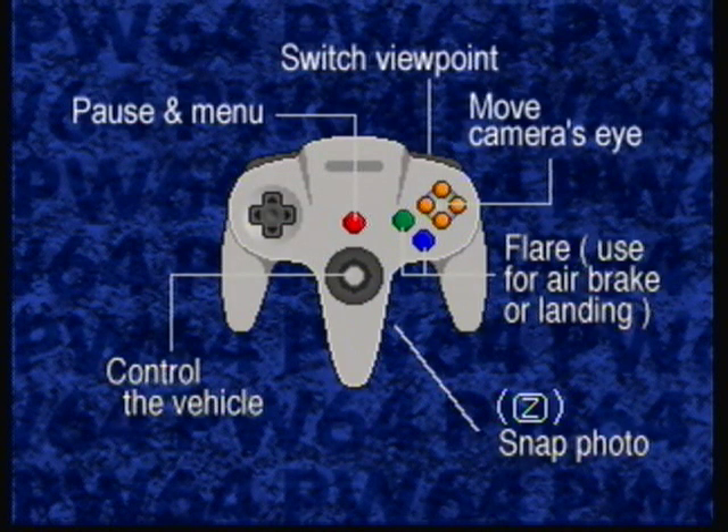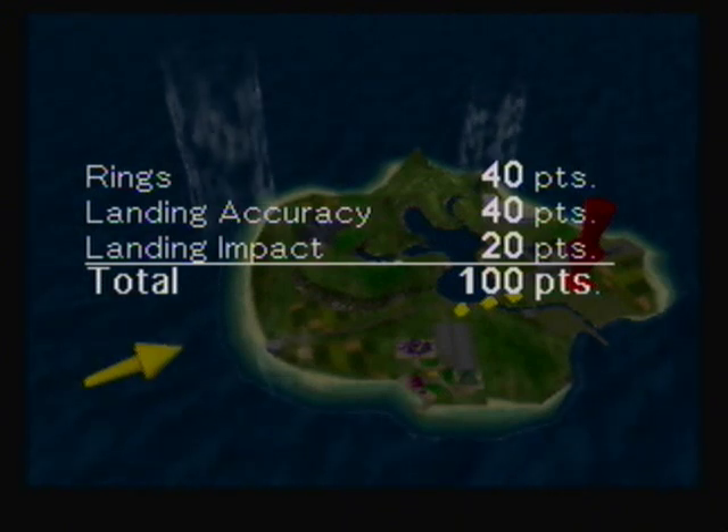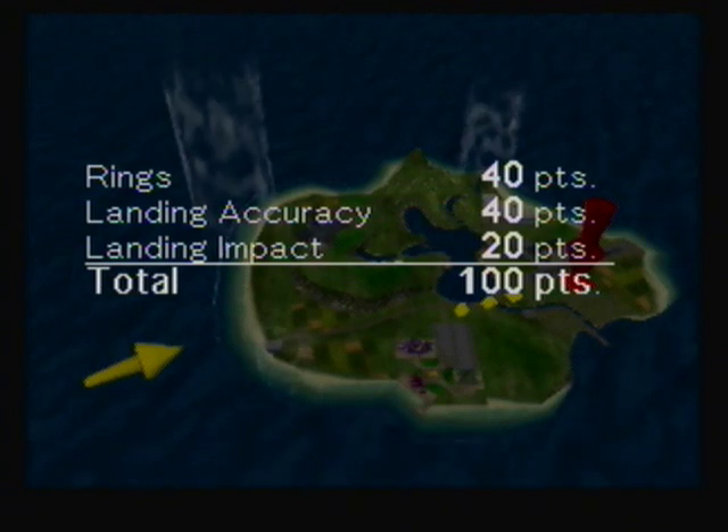For the Hang Glider, here are the controls: you move with the control stick, pause with the Start button, switch camera viewpoint from first to third with the R button, and move the camera around with the C buttons. You can use the A and B buttons to put out your feet and try to land, which also slows you down a bit. You can also hit Z to snap a photo. The Hang Glider is kind of a difficult machine to use mainly because you can't actually ascend with it — you don't really gain altitude. You can ascend using air terminals visible in the background, but for the most part you'll be on a decline the entire time.